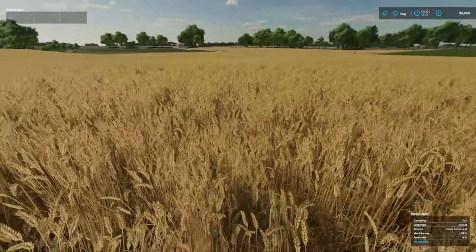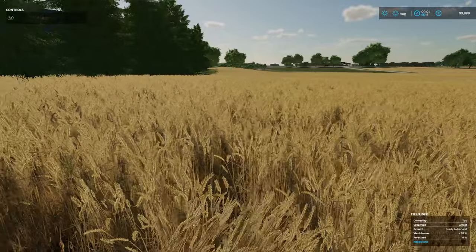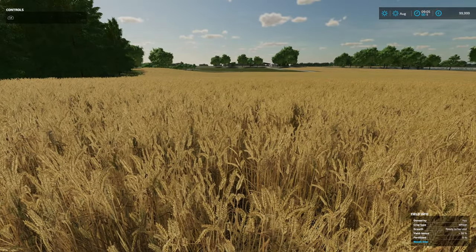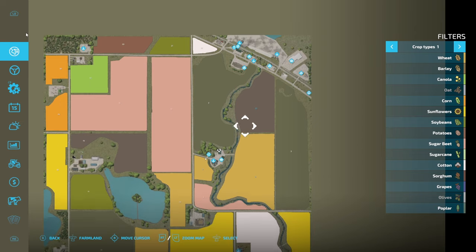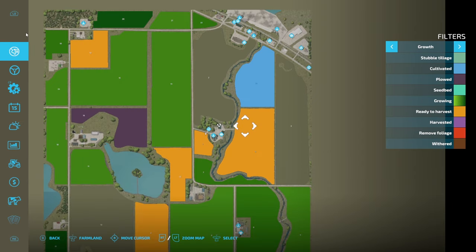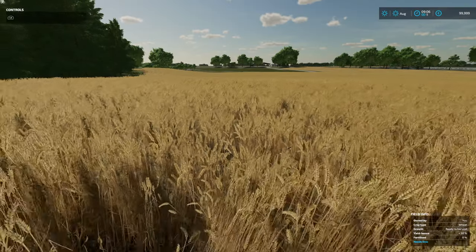Looks like we've got stuff to harvest - that's wheat. The growth stage shows ready to harvest. We've got two fields ready to harvest: Field 1 and Field 4. And Field 23 is cultivated so we'll probably have to lime that.